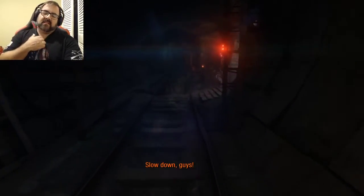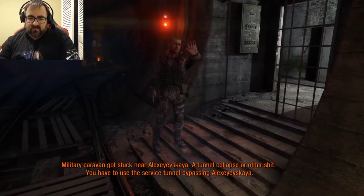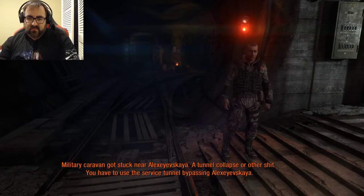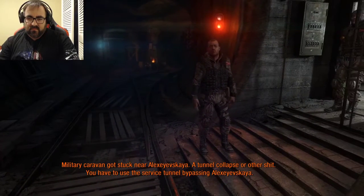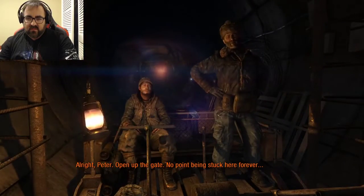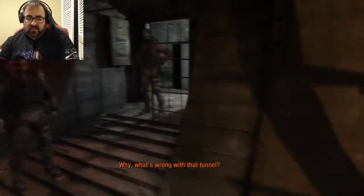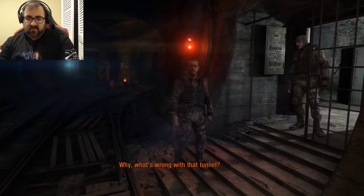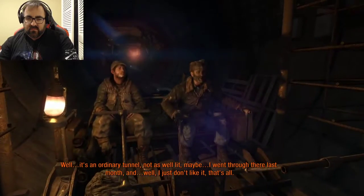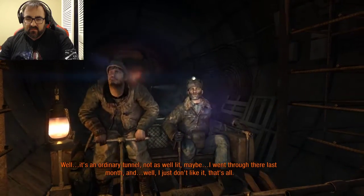It's like going back in time and technology. Military caravan got stuck near Alexeevska - a tunnel collapse. You'll have to use the service tunnel bypassing Alexeevska. Alright Peter, open up the gate. No point being stuck here forever. Sounds like a plan. It's an ordinary tunnel, not as well lit maybe - I went through that last month and I just don't like it. That's all.